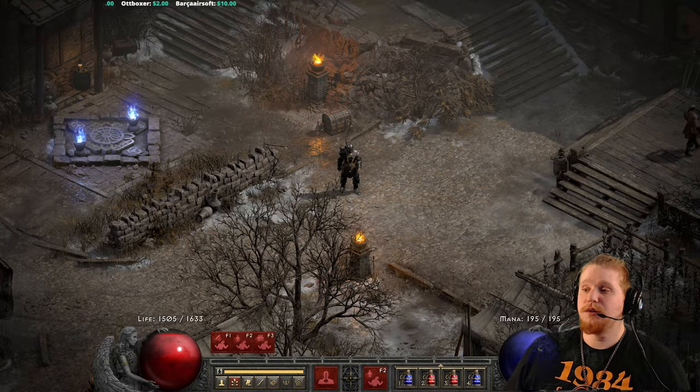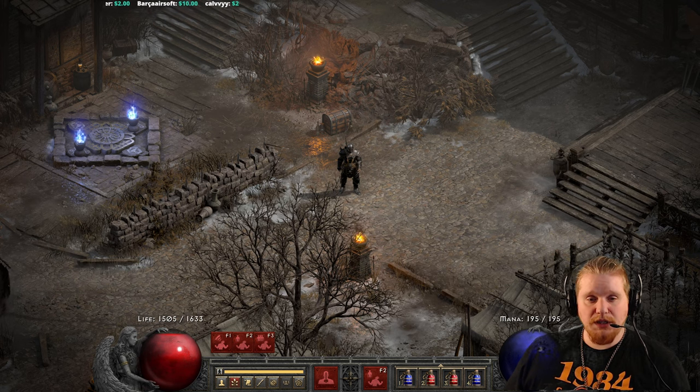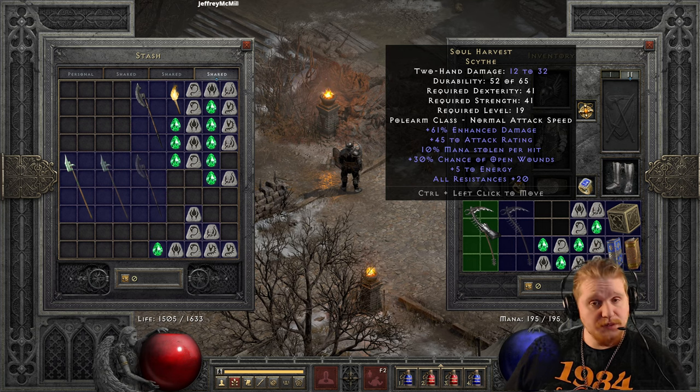Hello, guys and gals, and welcome to another episode of Unique Items. Today we're going to be looking at one of the leftover polearms that I never finished. This is the Soul Harvest Scythe. The Soul Harvest Scythe is a normal difficulty item, so it is something that you can use relatively early on in the game, specifically one in Act 2 normal difficulty.